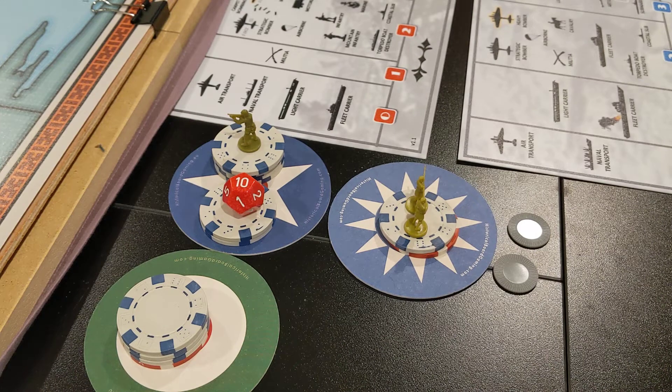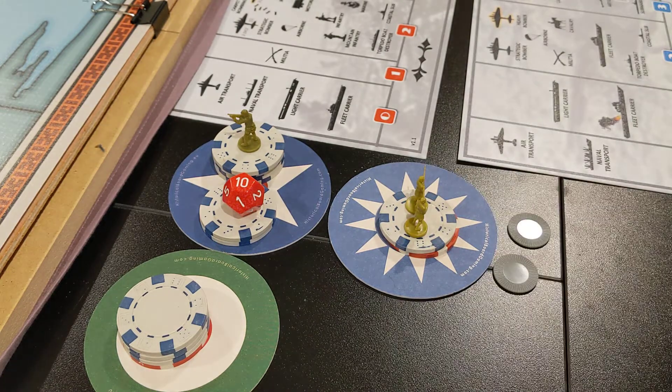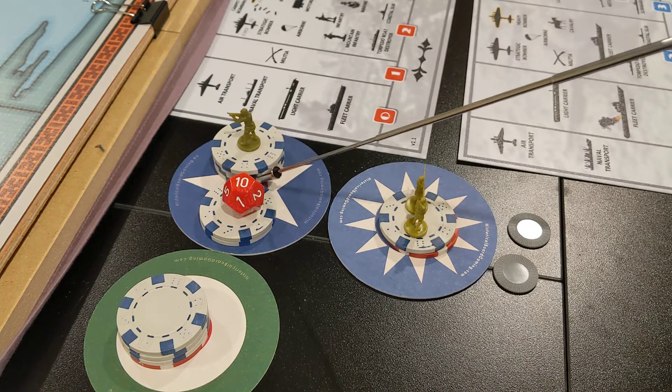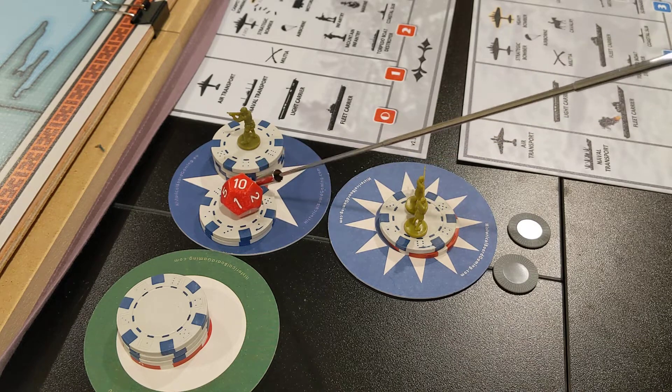Hey everyone, Admiral Seabass here for July 1936, United States and China KMT turn. Pretty simple builds here. For USA they have a whole whopping six bucks. So strategically for the U.S., they need to buy — they need tech rolls.